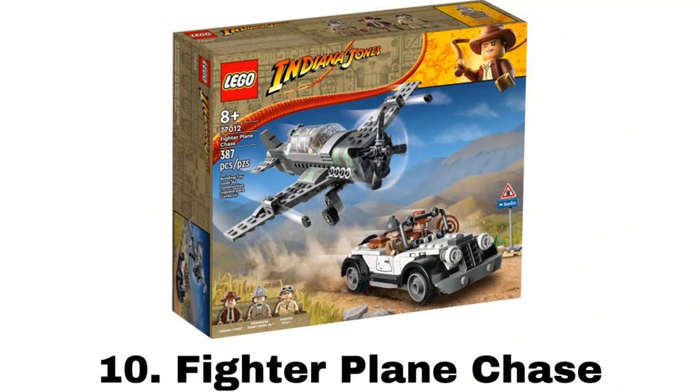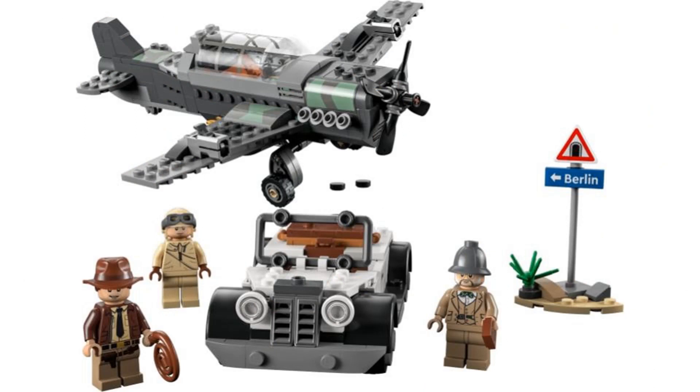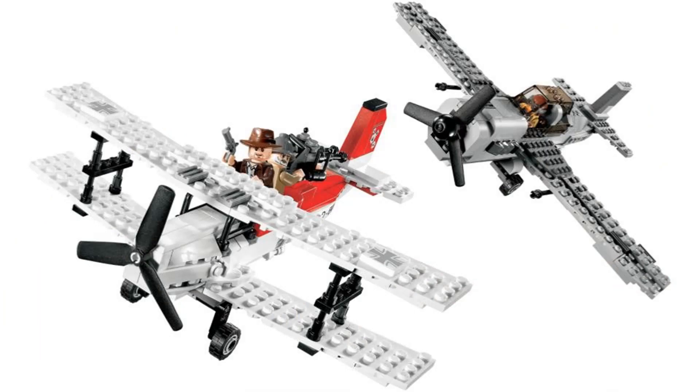Number 10 is Fighter Plane Chase, the first of the 2023 sets. It comes with three minifigures: updated figures of Indy — who I personally think looks better than the old one with the hat and hair combo piece — Henry Jones Sr., and the fighter pilot. This is the only one of the 2023 sets where I think the older version looks better. The plane is a good build with the feature to remove the wings and stud shooters, but it's very small. I also like the addition of the car and its style with two seats and storage in the back, but I like both planes more in the older set than these builds, even though I still do like them.